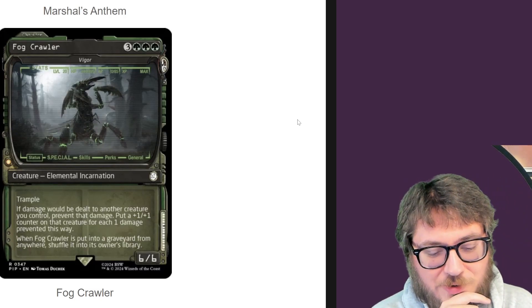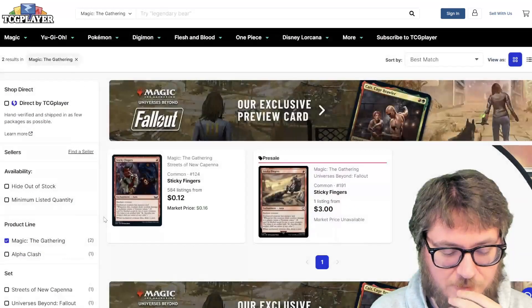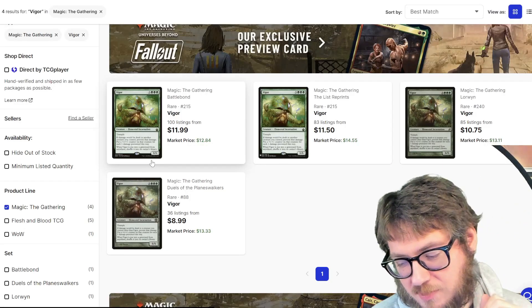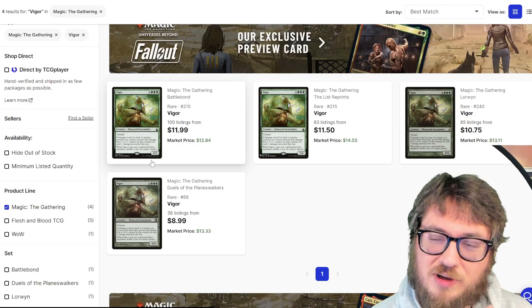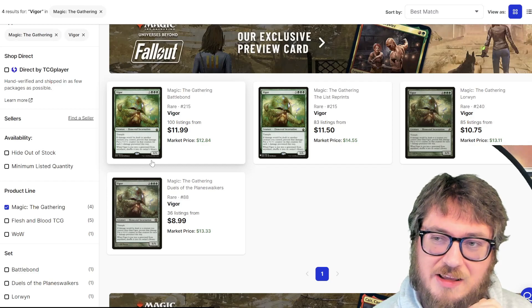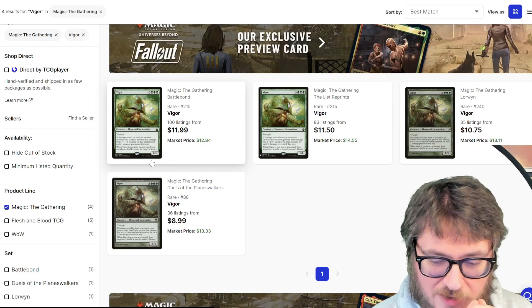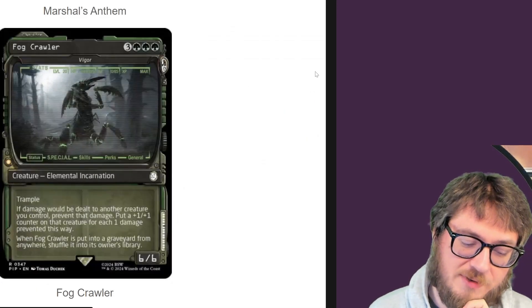Vigor's getting a reprint as Fogcrawler! I haven't been able to feature it on my channel because it's been expensive — it's a $10 card. Normally when I build decks, I build them on a budget of $5 or less per card, with deck prices typically coming out between $80 to $150. Even with my cap at $5, I don't think it'll influence things enough — I think it's only going to be getting this special treatment.